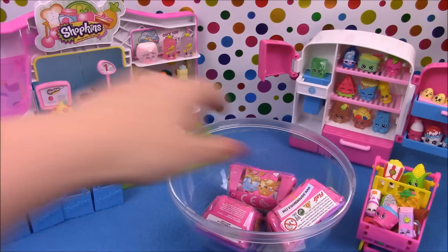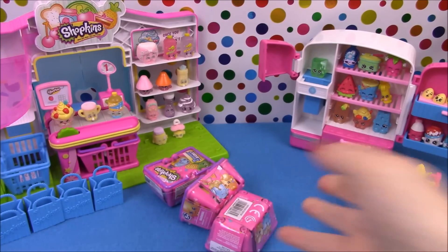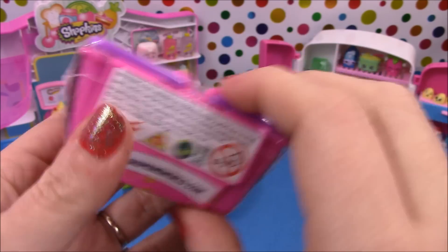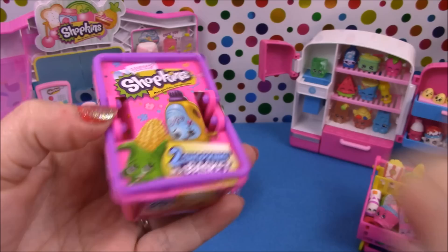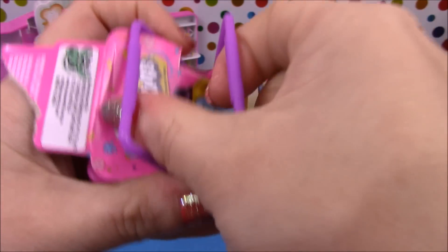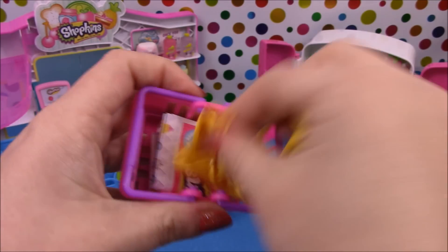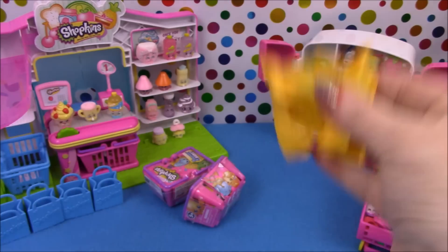Finally we have three Shopkins Season 2 baskets. Inside each basket are two shopkins. I've just double-checked because I know a lot of people are saying that you can't find the limited edition ones in the basket — only in the 5 and 12 packs. I have just checked on the Shopkins World website and it does state that you can find the limited editions in the 2-packs, the 5 and the 12 packs. So there is a chance of finding a limited edition in the baskets this time. In Series 1 you could only get them in the 5 and 12 packs, but it seems they've put them in the baskets this time. Each basket has 2 shopkins and a collector's leaflet.